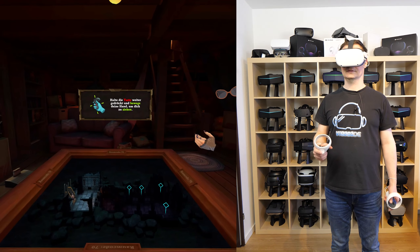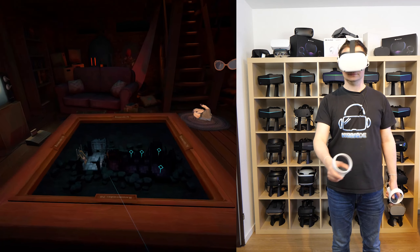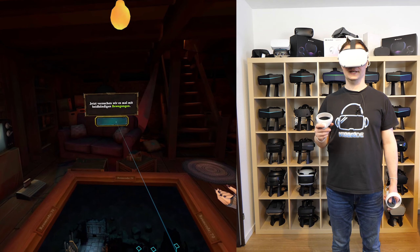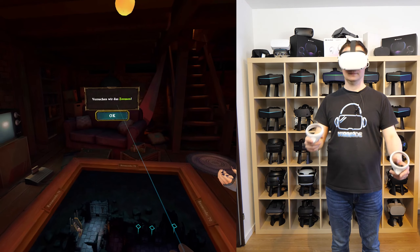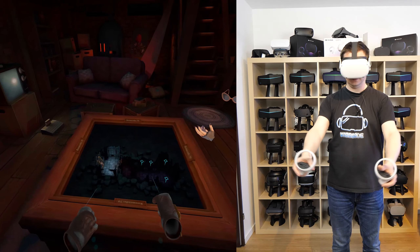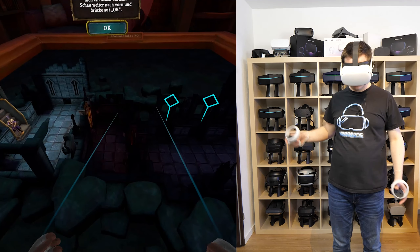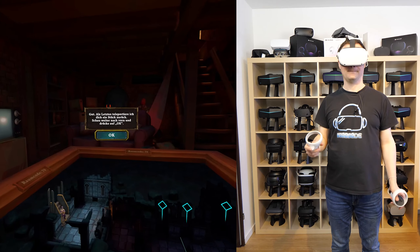Welcome to D.Mio. The Elven Necropolis is filled with treasures, dangers and horrors. I'll teach you how to face them all. Cool punk style. We'll start with basics. Point at the OK button with your hands and press the trigger. First, you need to know how to move around in the catacombs. We'll start by pressing and holding the grip button on your right or left controller.